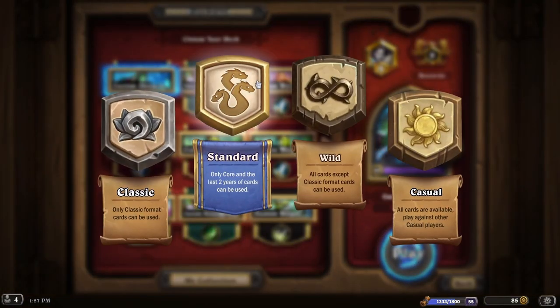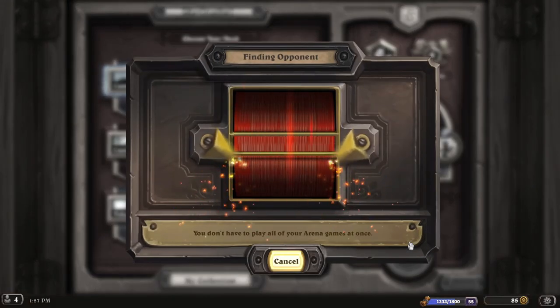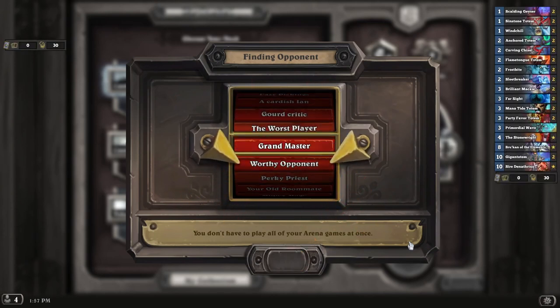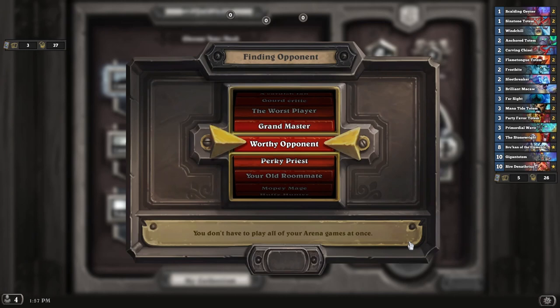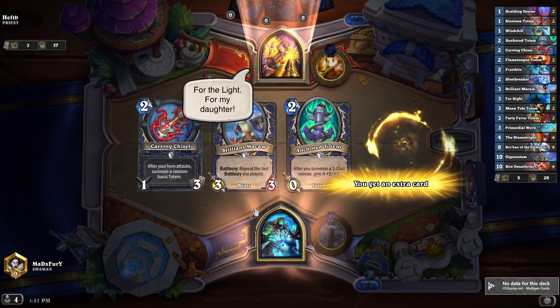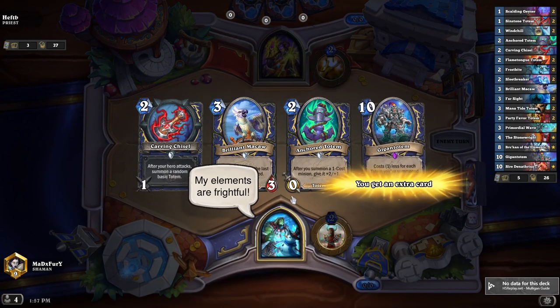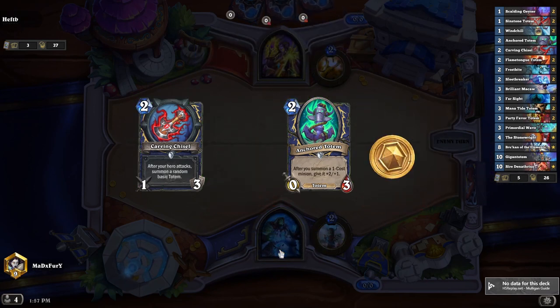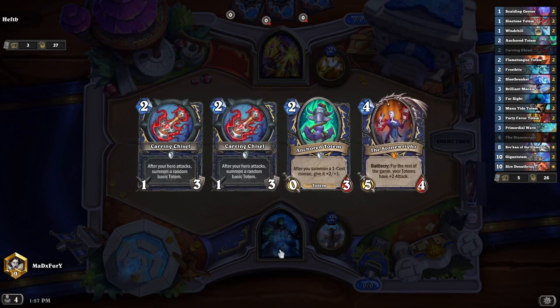Maybe we'll go to the dredge. Against the Mage you have a lot of time. Elements are frightful, we don't want these. This is a good draw, let's see what we get. Nice.